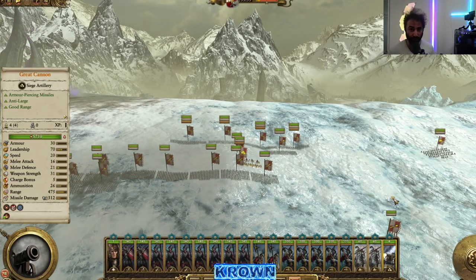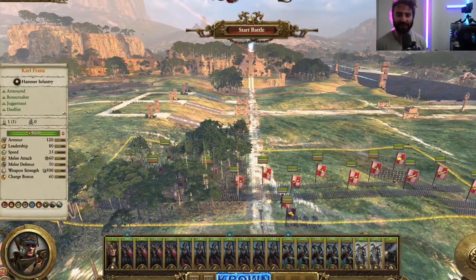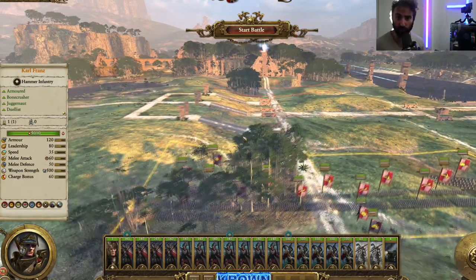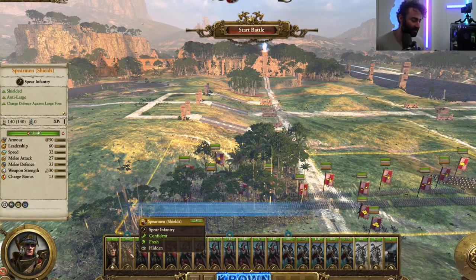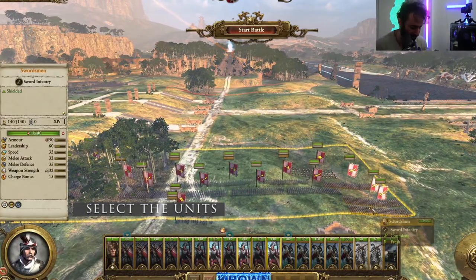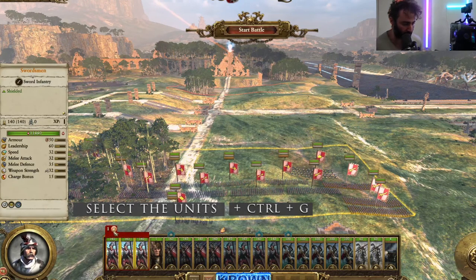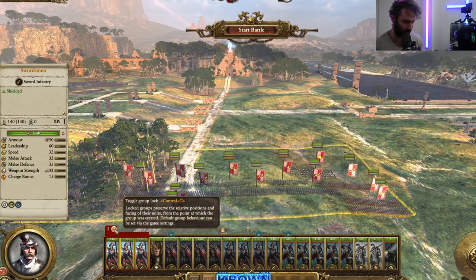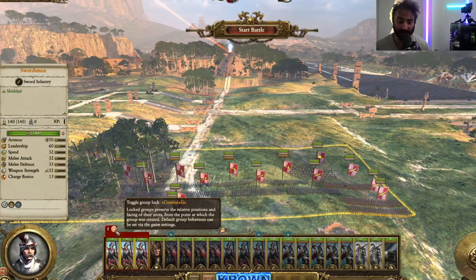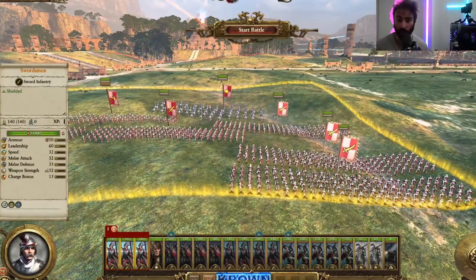Grouping is one of the more important sections for putting together and keeping those beautiful formations. Select whichever units you want — you can drag or click on the unit cards — and press Control+G to lock them into a group. There are two types of groups: locked and unlocked, denoted by the little padlock icon. If it's locked, they will literally maintain their formation exactly as it was when you locked the group. If you unlock it, you can reassess and reformulate the formation.